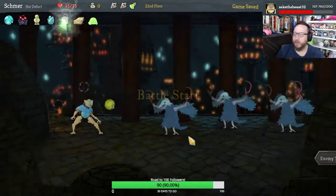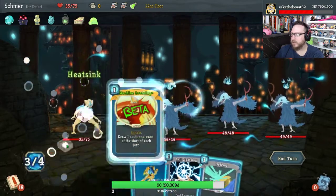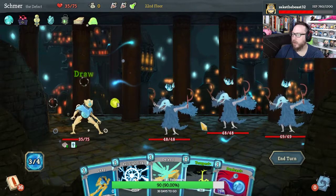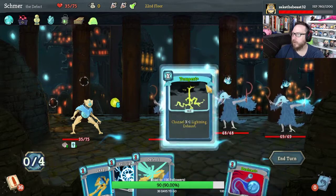Skim — card draw, get me to the defense that I need when I need it please. Heat Sinks, Machine Learning gives us card draw. Great turn for Tempest actually — let's do it.